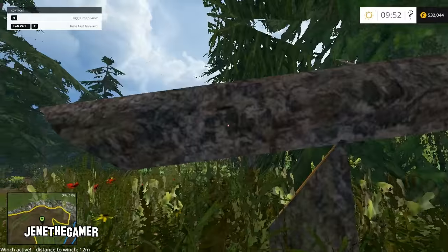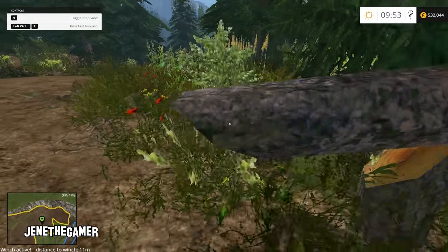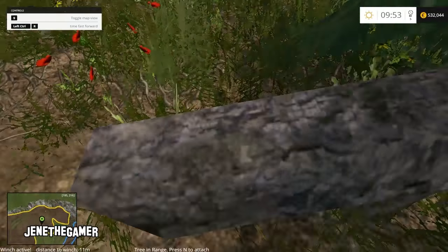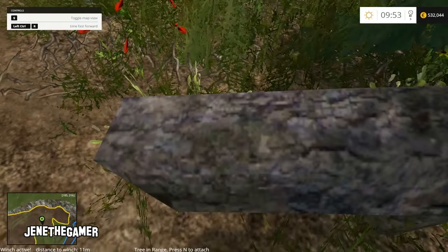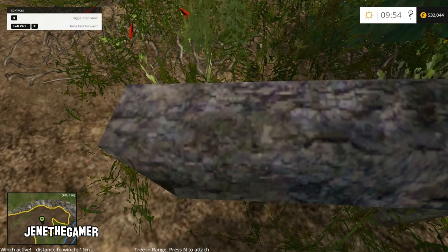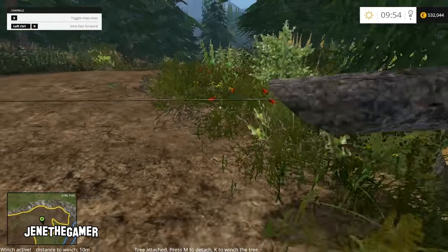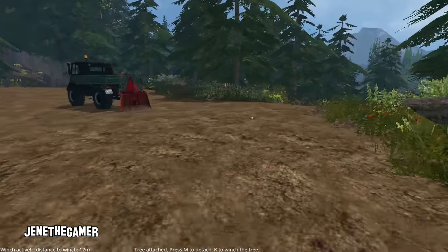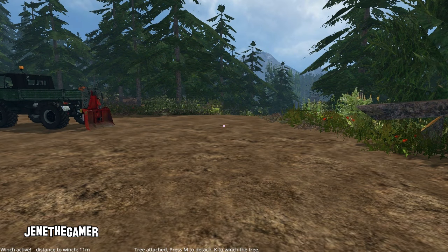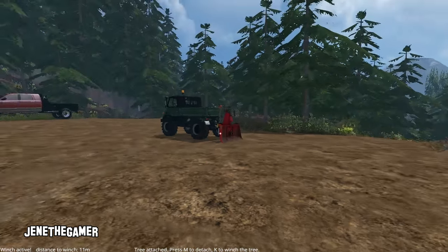You'll find the log and you can see there's a little dot in the middle. You pretty much have to be standing directly on top of the log itself. It says 'tree in range, press N to attach,' and then it'll hook up your winch cable — your winch line. Press M to detach the log if you want, and press K to winch it into the guard up here.